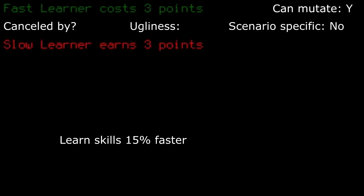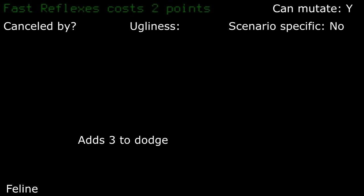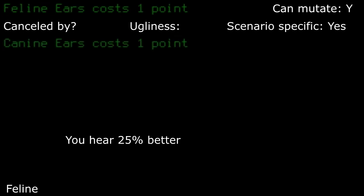Fast learner: for how little this trait does practically, I'd pass this up. It's just not really worth it unless you take savant or illiterate, but if you took those, you'd like to suffer anyways. Fast reader: taking this is just a wasted point. You read faster with time you're going to burn at the safety of your base anyways. Just pass this one up. Fast reflexes: if you plan for melee combat, then I'd take this. With a little extra dodge, the RNG can be pretty helpful.